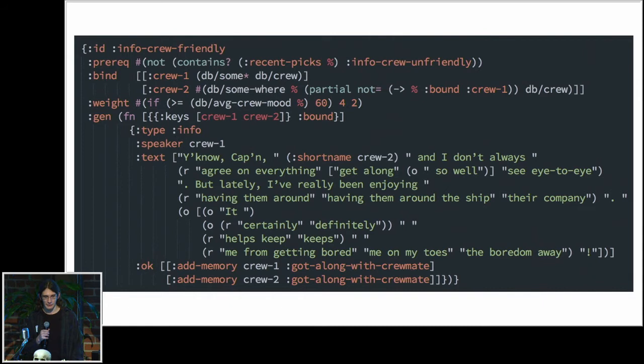You can see that two crew members are selected at the top, and it checks to be sure they have not recently had a super negative interaction. Then it generates text procedurally with a grammar to say what's going on, and adds a memory to each of those characters that says we now have a slightly more positive relationship.